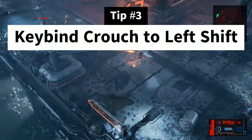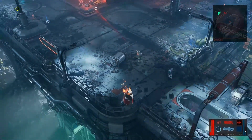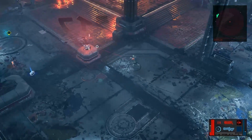Tip number 3: For all of us who don't use controllers, keybind the crouch command to left shift instead of left control. The default left control keybind is awkward and it is much easier to use cover well when you can crouch using left shift.